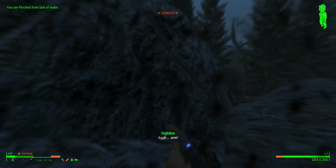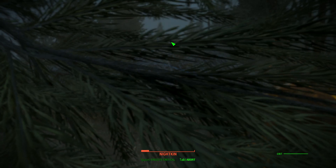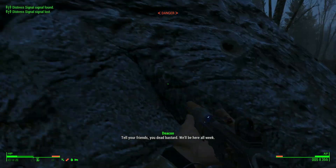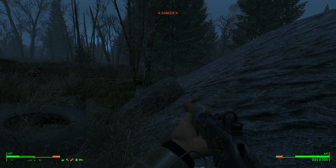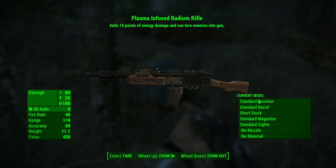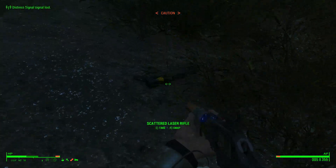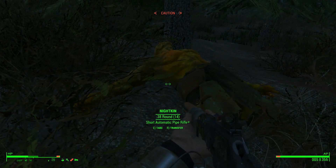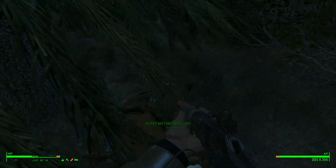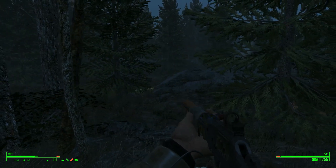Oh fire — it didn't even kill him. Legendary enemy. He's down. Let's go for the head shot. He's bringing his rifle around. He's not even marked as legendary. Plasma infused radiant rifle — that's a crazy good gun, that's strong. The night kin are spawning as regular enemies for some reason. There's one all the way over here with the scattered laser rifle — that's who had the scattered laser rifle.